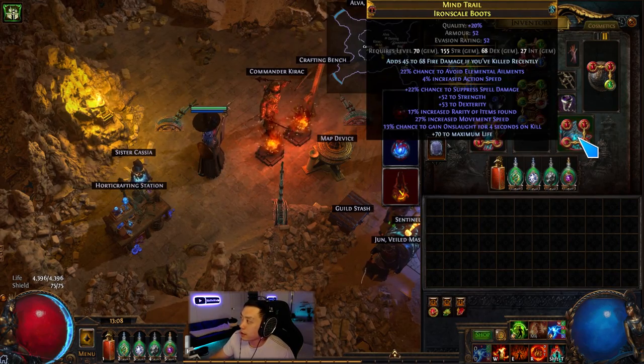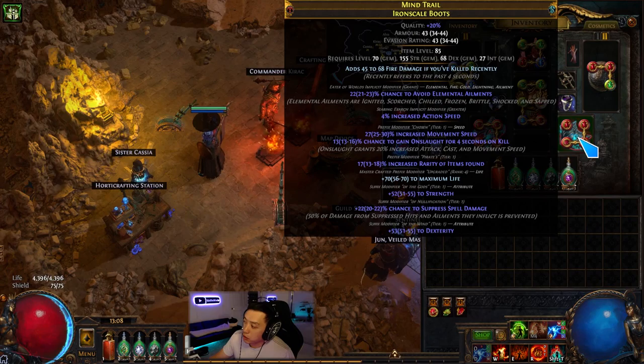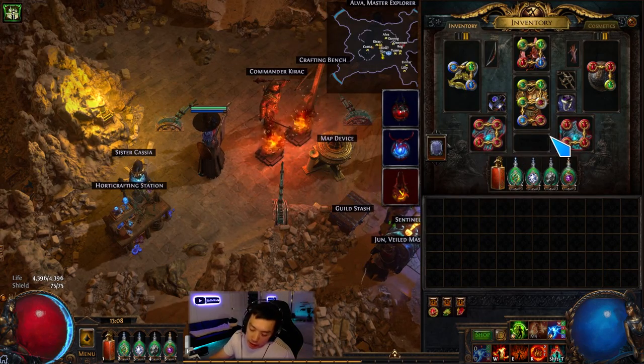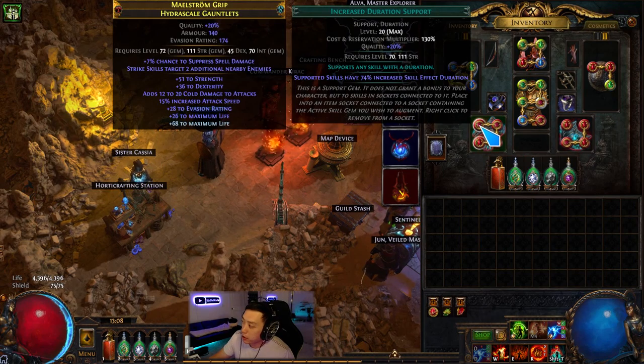For boots I kind of want tailwind, but my current pair is pretty good with triple T1 suffixes — I made these with suffixes cannot be changed veiled chaos orb and got movement speed and onslaught on kill, which is important since there's no other source of onslaught on the build after dropping Perseverance. It also has T1 item rarity, which is probably why I've found so many Mageblood so far. The belt slot is always going to be Mageblood — pretty much unbeatable. For gloves I have a Hydrascale Gauntlet with strike additional targets and spell suppression to hit 100% spell suppression, crafted with Essences of Zeal for T1 attack speed.